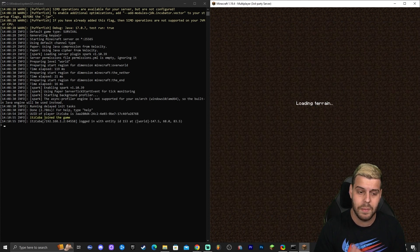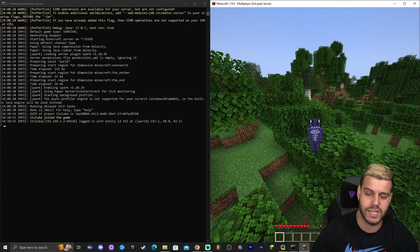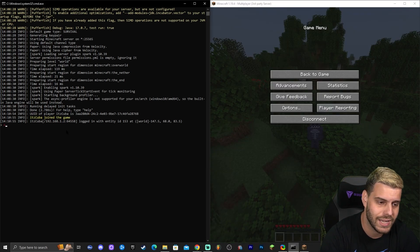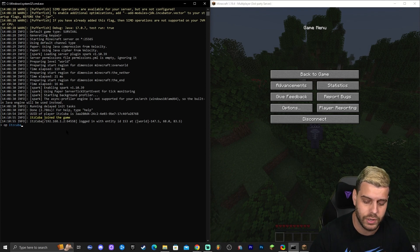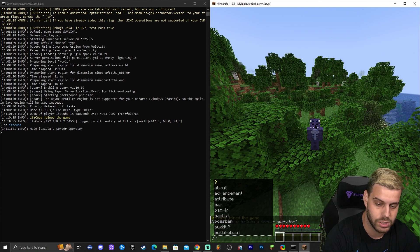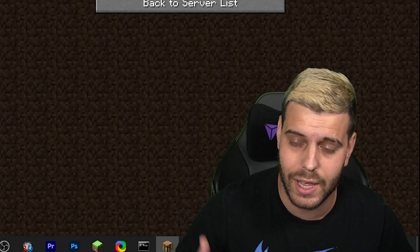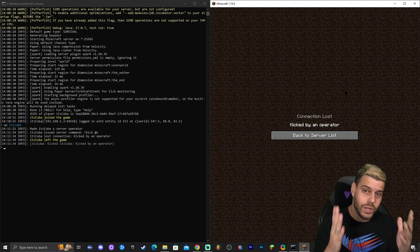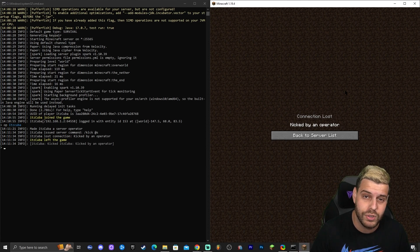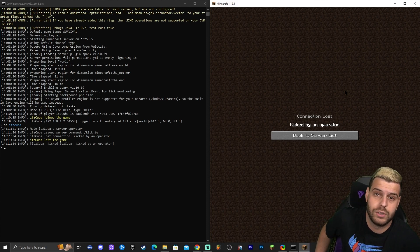As soon as you join, you'll see your username appear in the server console. To op yourself, go to the console and type 'op yourname' then press Enter. Back in the game you'll see a message saying you've been made a server operator, allowing you to use commands like kick. To let friends join, you'll need to port forward the server — we've made a separate video on that, which will appear on screen now. Watch that next to learn how to port forward.